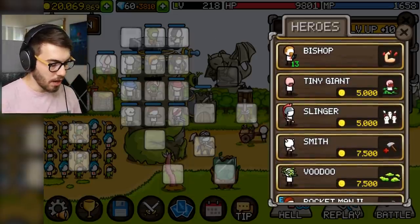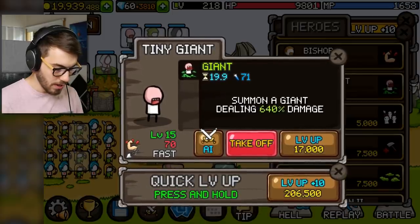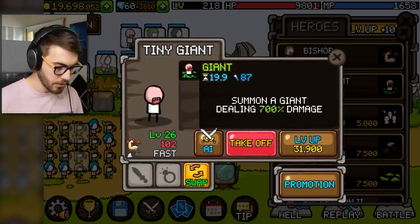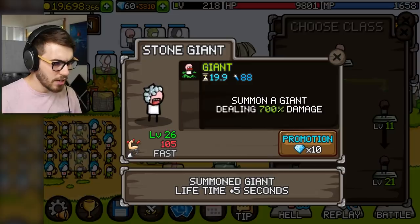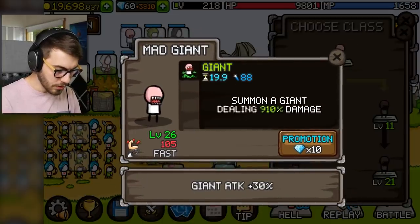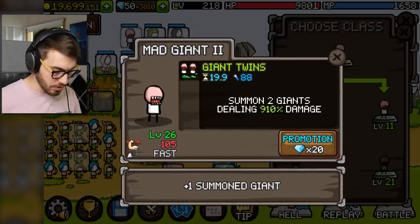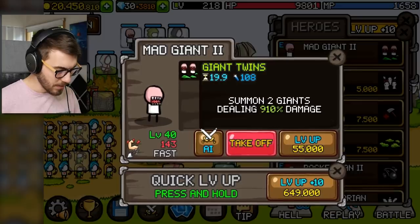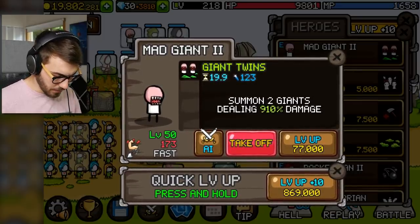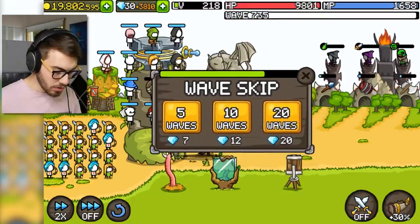Let's put someone new up here — Tiny Giant. Summon a giant dealing 500% damage. We'll level him up a whole bunch, because why not? It's 102 now. Promotion — summon giant lifetime plus five seconds, or deals more damage. Let's make him deal more damage. We can promote him again at level 21, which is right now — plus one, so now we have two giants!